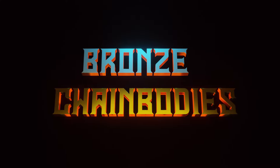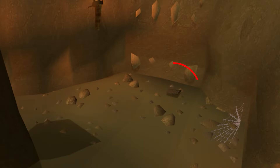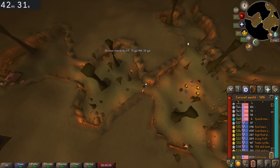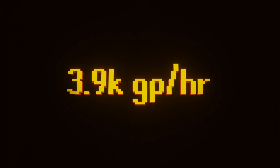There are a ton of methods on this list, so I'm going to keep it brief and give a general overview of each method and my experience testing it. So let's jump into it with our first moneymaker: Bronze Chain Bodies, which has no requirements. The idea is pretty simple — pick up the chain bodies from a spawn, sell them to the general store nearby. I thought this method would be really bad, and that's because it is.